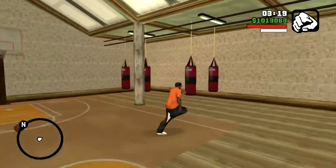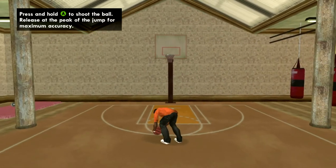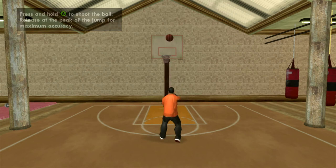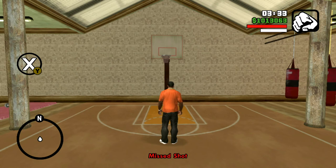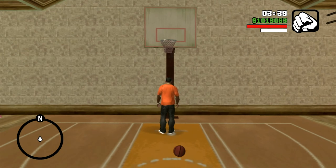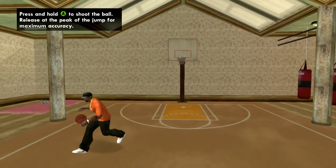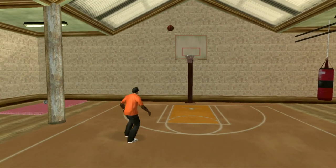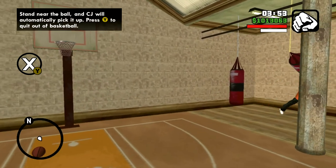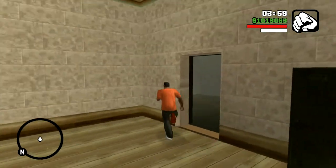You've got the gym with weight sets and bicycles, and hey, basketball. Let's see how good I am at this. You press and hold A to shoot the ball, release at the peak, and I miss. I can press Y to exit or press Y again to pick up the basketball and play again. Missed the shot. Go boxing, running these things. It won't let me quit out of the basketball court, but you've got this gym.